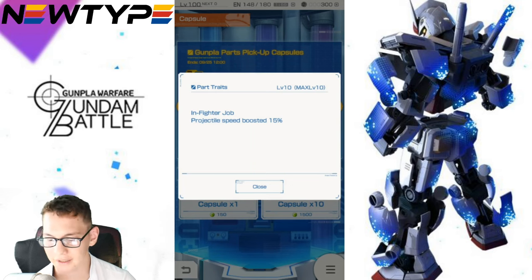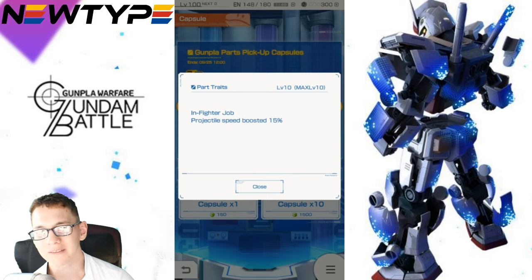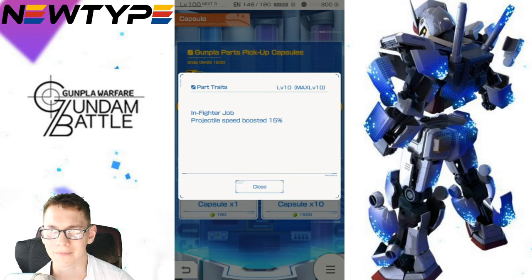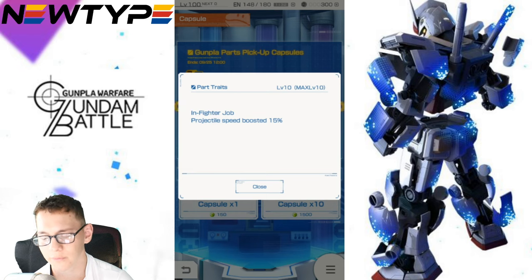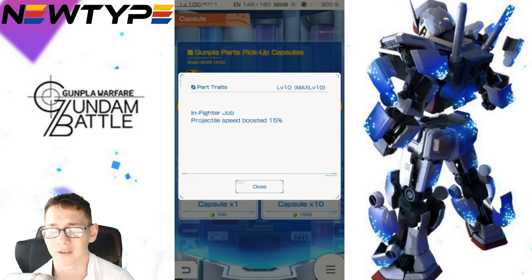Now we'll take a look at the Shining Gundam, starting with the head unit. In-fighter job: Projectile speed boosted 15%. I don't think it's really that good — projectile speed is not something that really plays a big factor in these games right now. Just because you can shoot your shot faster, it kind of prevents your enemy from being able to dodge effectively, but that's kind of the only benefit I'm really seeing. Otherwise, you're an in-fighter — why are you even worried about your projectile shots, unless you're using like a bazooka or a cannon?